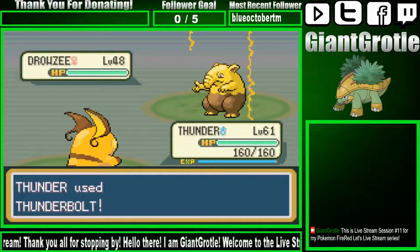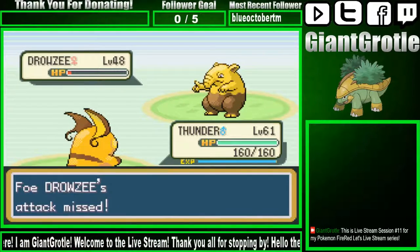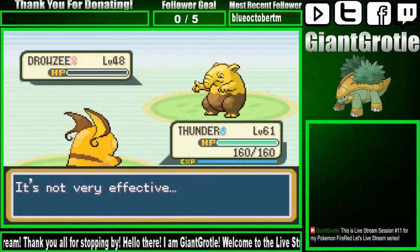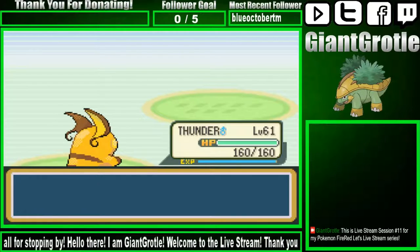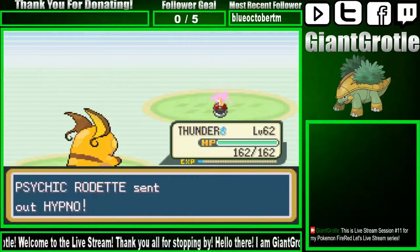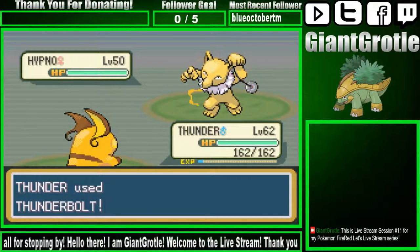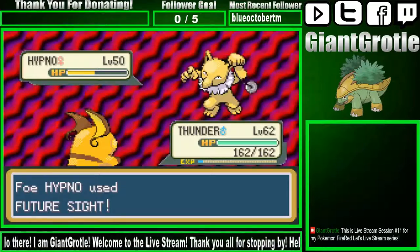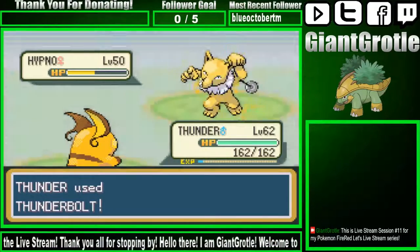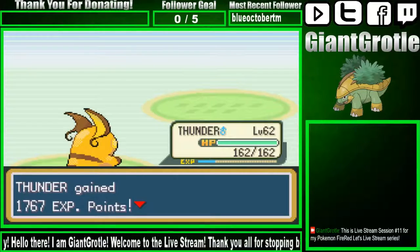Here's the Drowzee. Let's take it out with Thunderbolt if we can. It's not enough, and Disable missed. I'll just go for Brick Break — it should be enough to faint it. There we go. Thunder's level 62 now, everyone's all caught up. Next up is a Hypno. I'll go for Thunderbolt — this should only take two Thunderbolts. Another Thunderbolt should faint it. The Hypno is defeated.